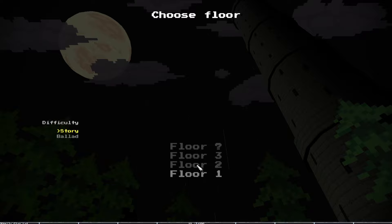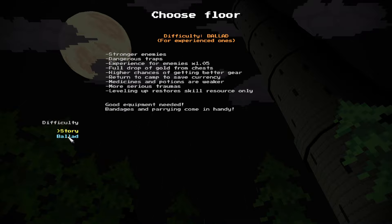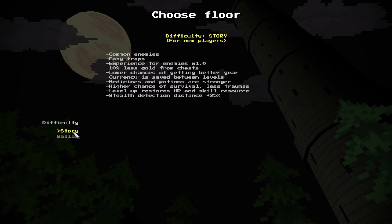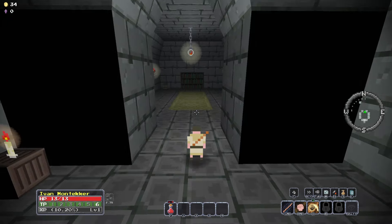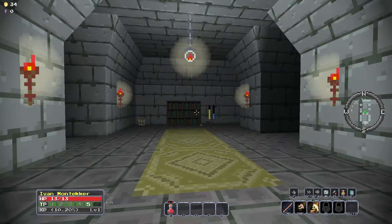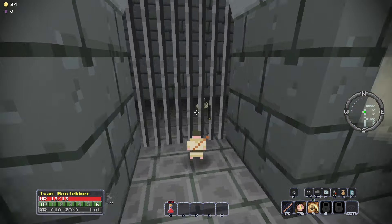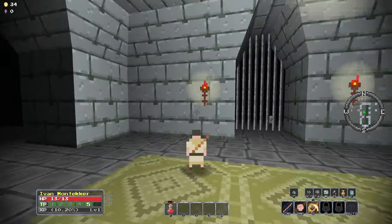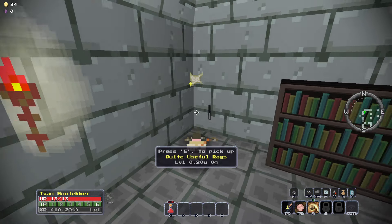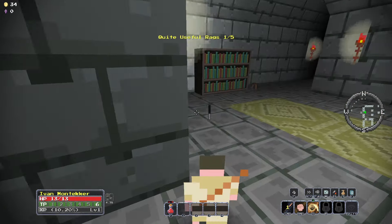Dungeon time! Choose a floor — difficulty: Story or Ballard. Strong enemies for experience option, easy traps, experience for enemies. A bunch of modifications — cool. Let's go with the Story difficulty, the recommended one. We have the throwing rock skill and so we don't have a dash. The stone actually just stays where it lands — kind of cool. There's a skeleton. There's a barrel — press E to pick up quite useful racks. We were also told we can break barrels by interacting with them.